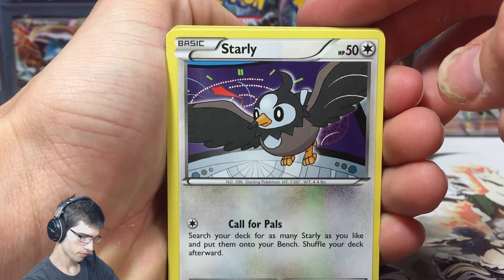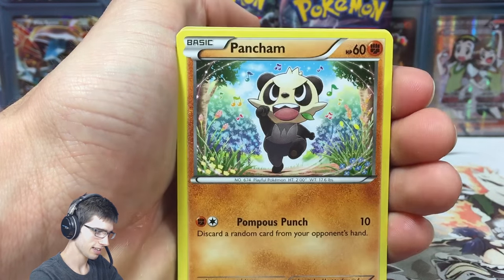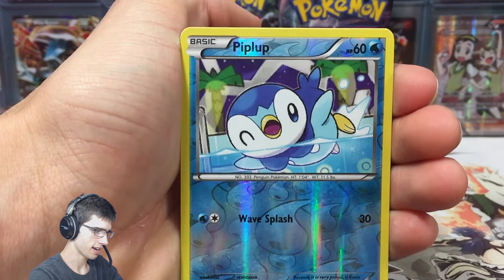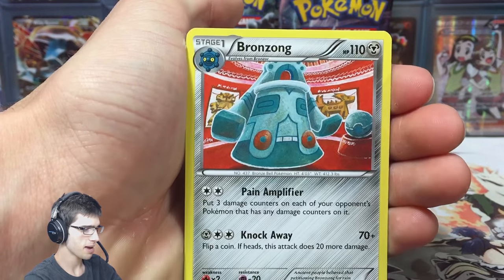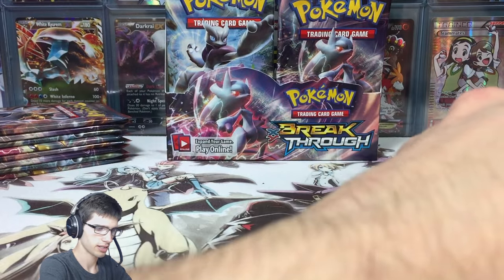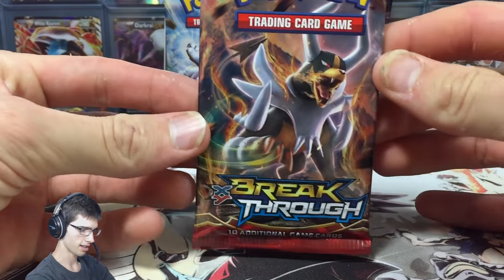We got Mega Mewtwo Y, Mega Mewtwo X. First pack we've got Starly, Swinup, Inkay, Pancham, Panseer, Swoobat, Frogadier, Staravia, a reverse Piplup, and to kick off this opening we have a Bronzong with Pain Amplifier and Knock Away. Nice, nice — let's neaten those up a little bit.